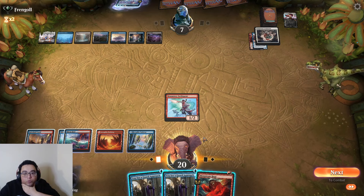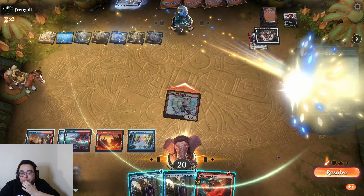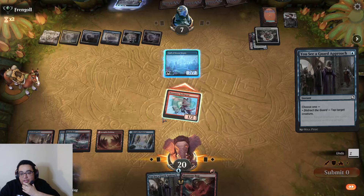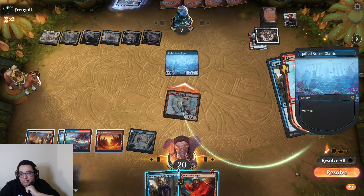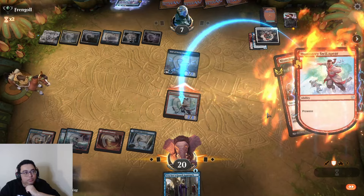Now they have a ton of mana. We have a Monstrous Rage — the cards in hand don't add up to lethal. I'm going to let this resolve. We might as well take our damage. Alright, they're at one.